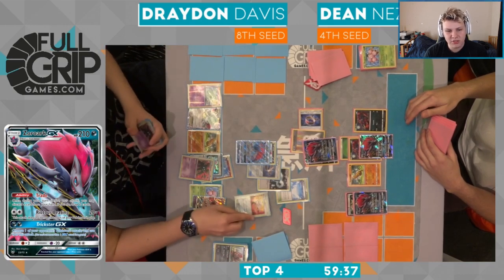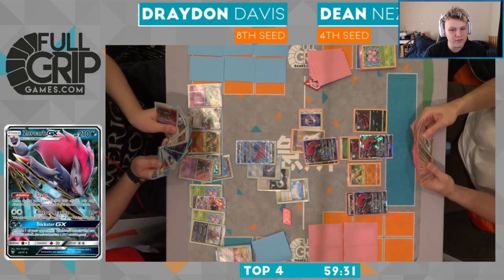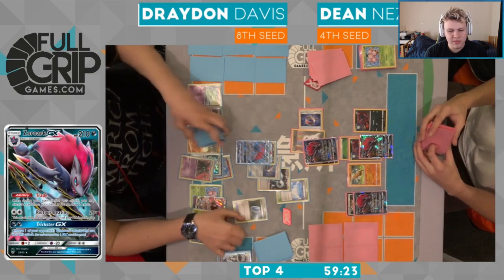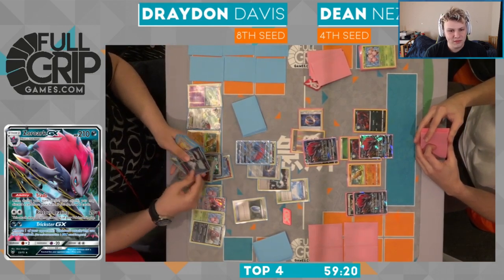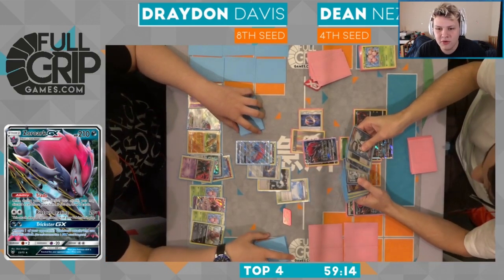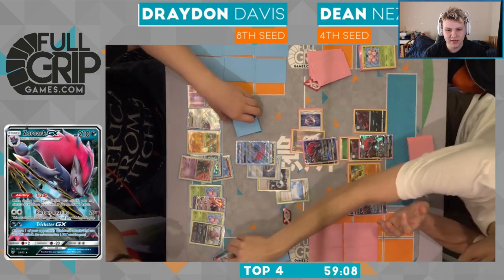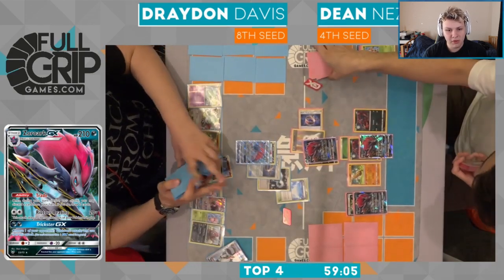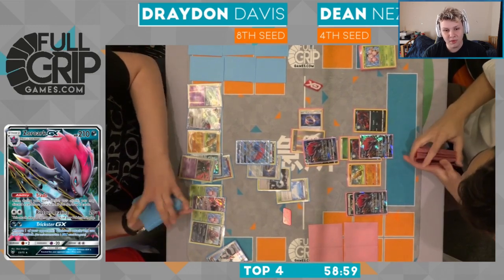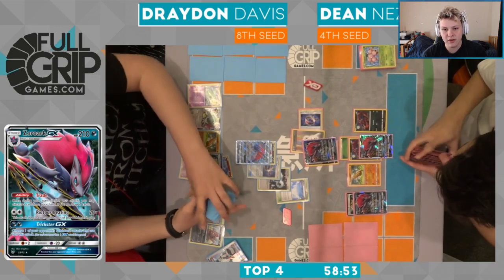Oh he does — it's in the discard pile though. He has Via Seeker for N here. So actually this is fine — he had access to N the whole time. He played N turn one. If there's a Via Seeker for the N — this is why I was saying it was so important for Dean to KO the Garbodor. Now Dean is being fully punished here by Drayden: ability lock plus the N. That's the full punish from Drayden — knocking out Dean's active Zoroark and N'ing him to four with ability lock Garb.